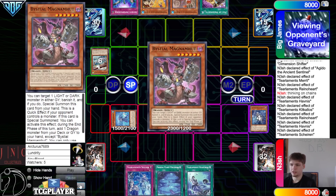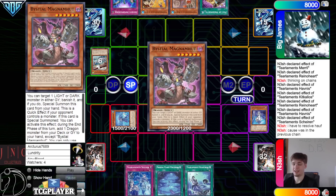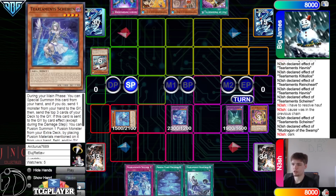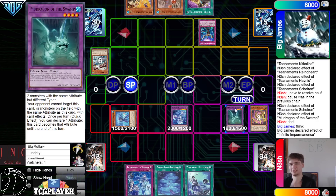Havness is going to put back. They need to resolve Havness. Put back Havness and Magma, and then that brings out Mud Dragon. New chainlink — activate the Shailen effect, and then chainmud called Dark. They're thinking... they're going to activate Imperm on Mud Dragon.